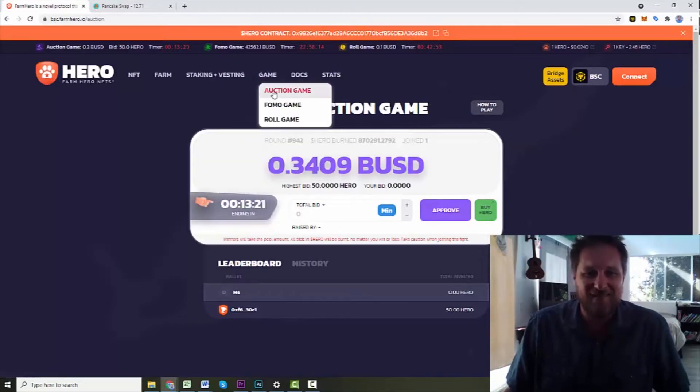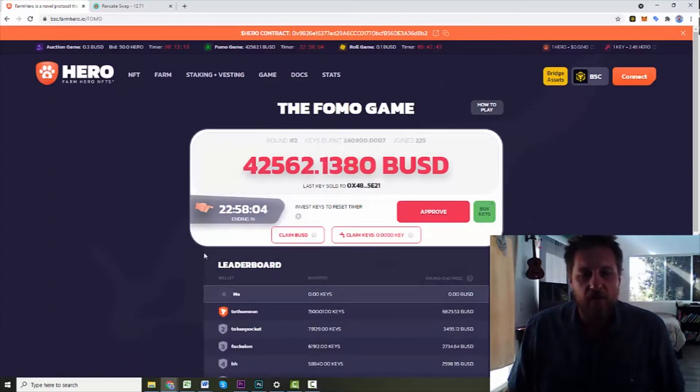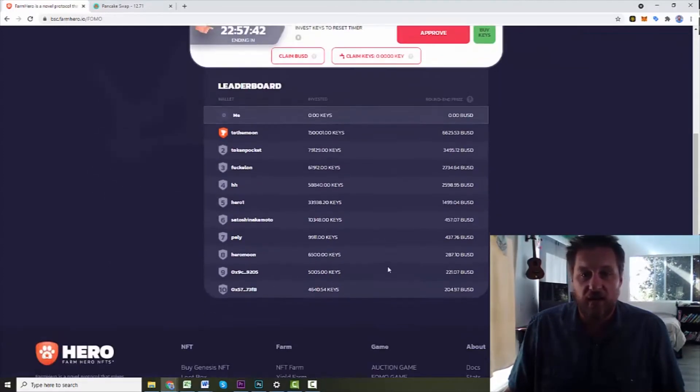Let's look at some of the other games. The FOMO game — I have not put in on this one because it seems like kind of a long project. It's got 22 hours left until it goes, and there are people who have put some serious money into this. The round ending prize right now looks like that person is getting $6,000 at the end of this round.